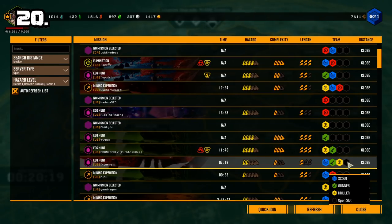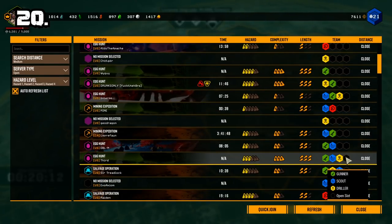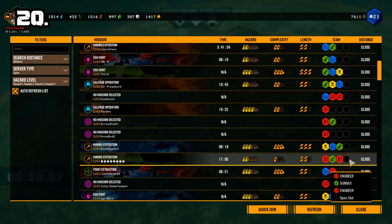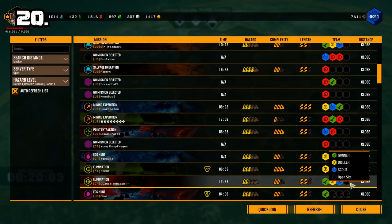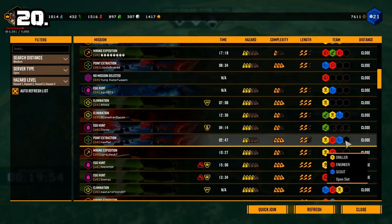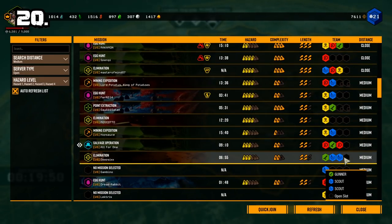Number 20: A suggestion rather than a tip — instead of using quick join, try using server lists to find missions. Not only can you see what mission type, hazard level, complexity and length, but you can also see how long this mission has lasted. If it says NA, that means the host is still on the space rig. You can also see what dwarves are present on the mission and which ones are missing, so next time you want to join a mission, use server lists.